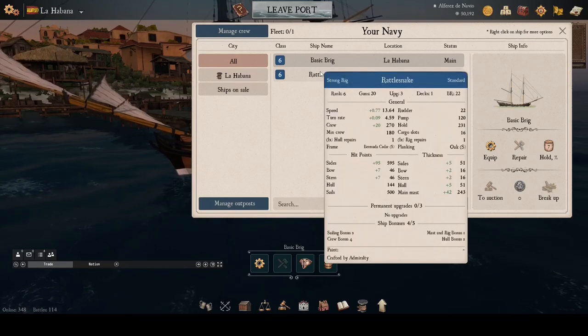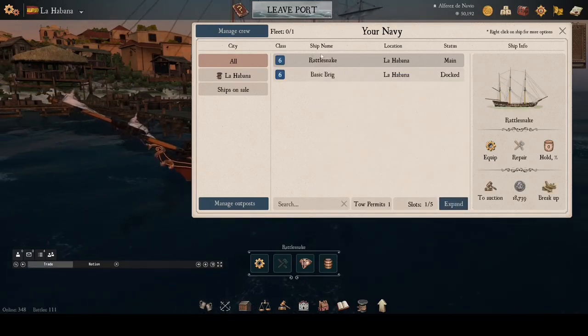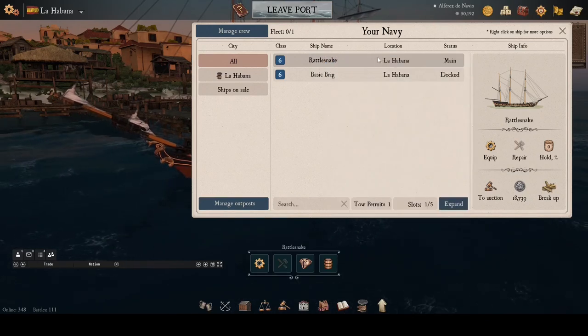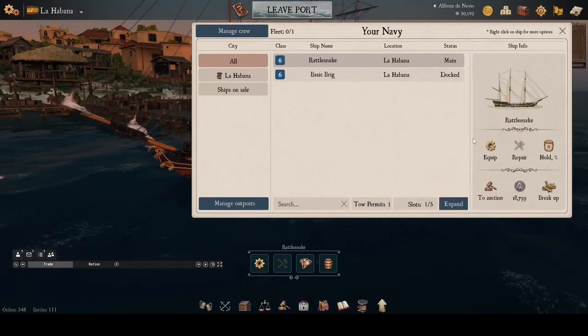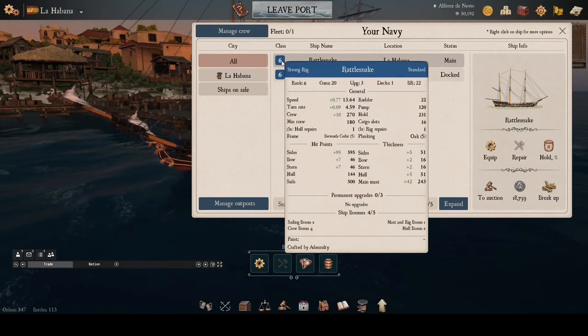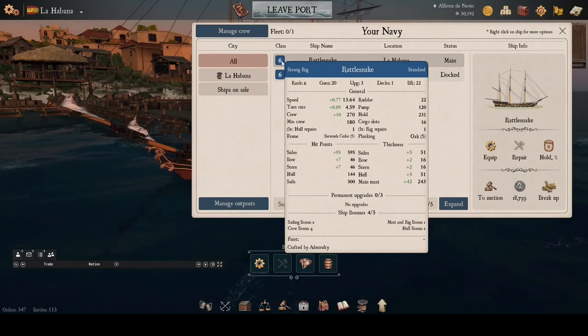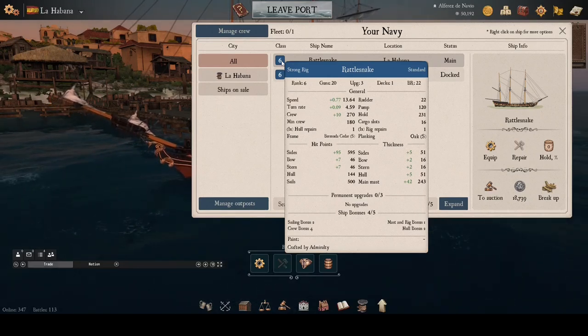Next, we open up our ship's list at the bottom of the screen, then right-click on the Rattlesnake and make it our main ship. If we point the mouse at the 6-rate indicator, a card pops up that gives us the stats of the ship. There's a lot of information here, which we won't be covering in this video.